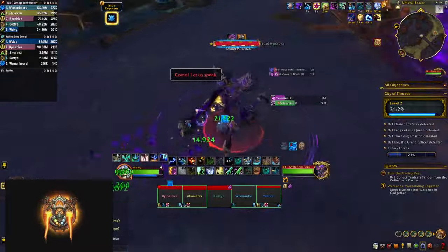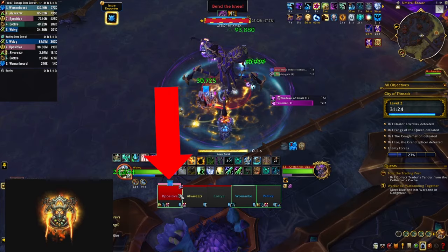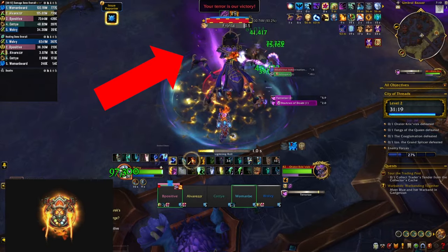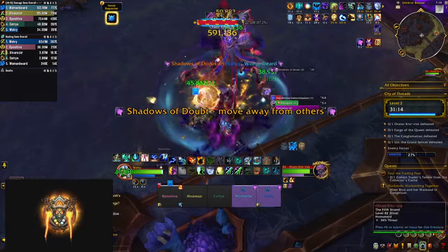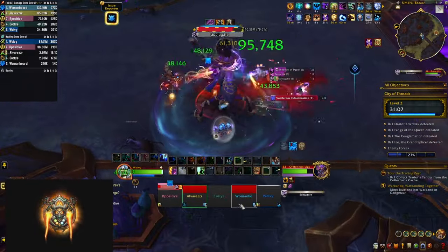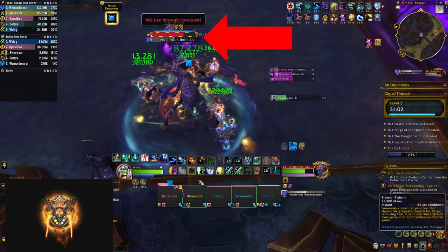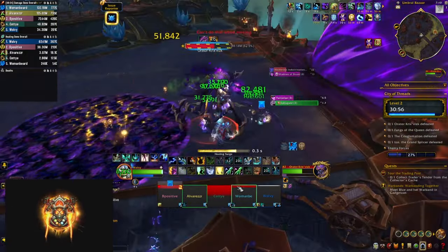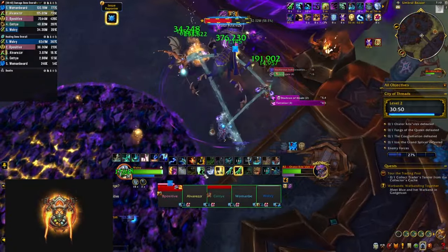The first boss Orator Krix has a force field around him — a big circle — if you go out you're sucked back in and take a bunch of damage. His tank buster hits pretty hard and he also has a frontal that you have to dodge while still standing in the circle. He's also going to cast Shadow of Doubt — this time two debuffs go out to random players. Dispel one, dodge the balls, and let the other one expire firing five more balls that you need to dodge while still in the circle. At 100 energy he does a 4 second channel doing AoE damage and then drops a big puddle on the ground that you need to move out from. These puddles stay for the remainder of the fight so manage your space correctly.